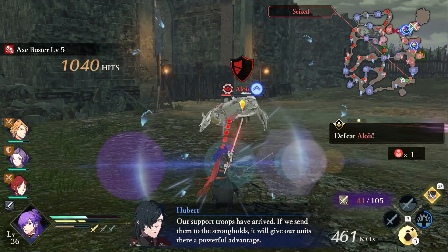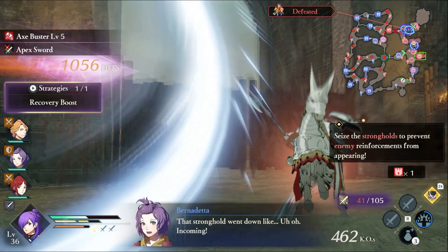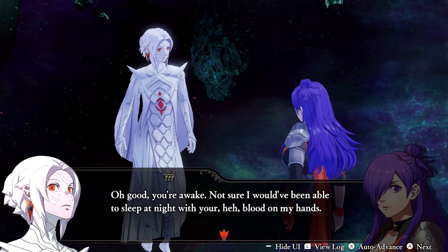In general, to succeed in recruiting Byleth and Jeralt for any of these routes, it might be wise to save your warrior gauge or A button abilities for the moment of truth, whether that's taking down Rodrigue or defeating Randolph. The good news is, the rest of the secret characters are much easier to unlock.